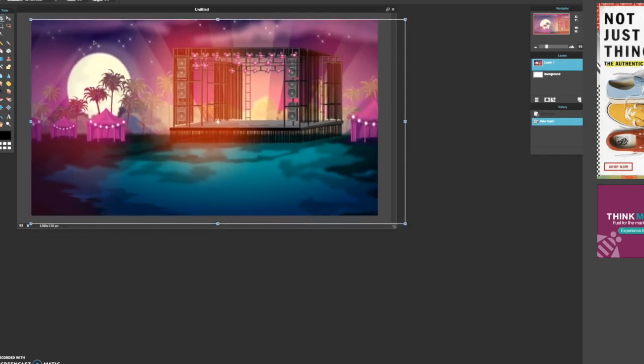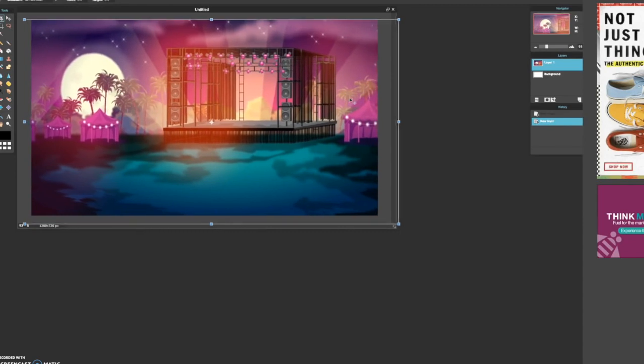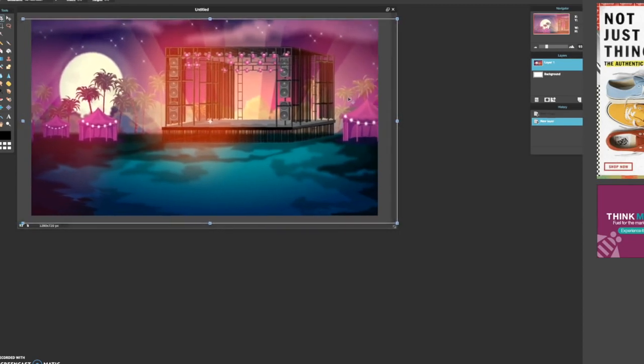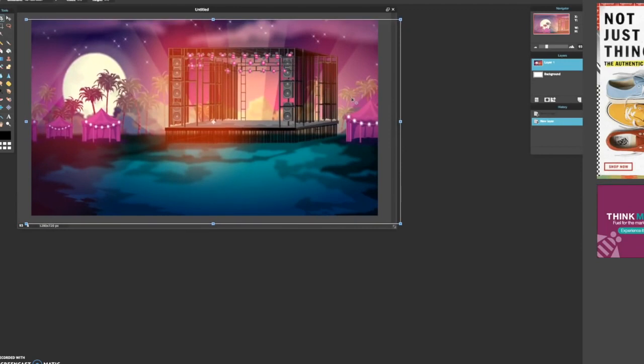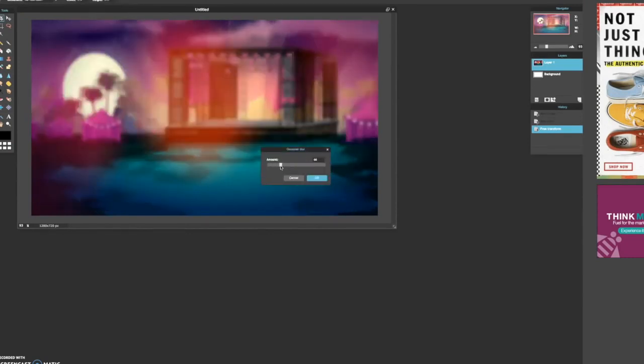You just take the image and resize it to anywhere you want. This looks good enough — like, cover all the whites. And then you're going to go to filter > gaussian blur, and that blurs the image as you can see. Just choose any amount that you want.